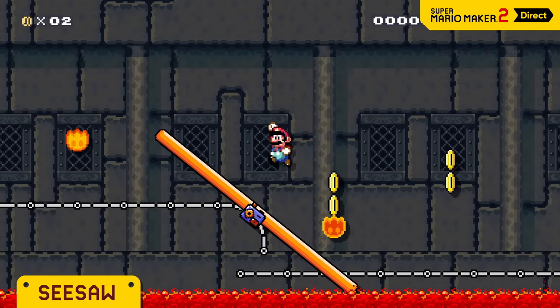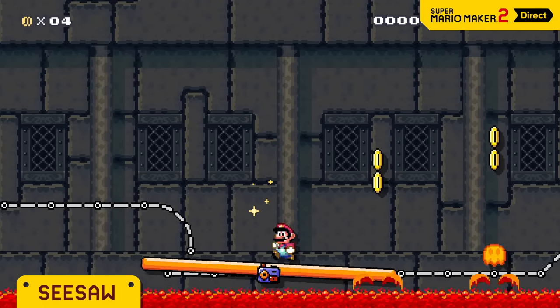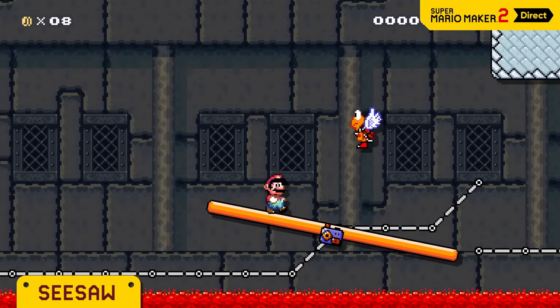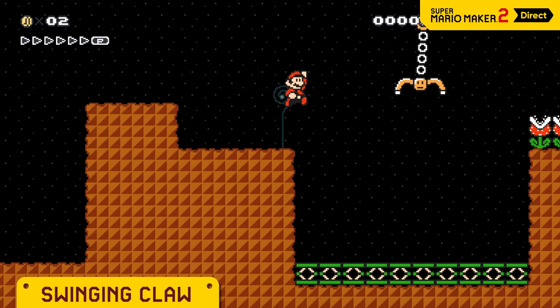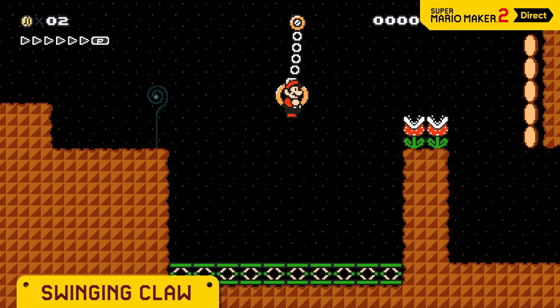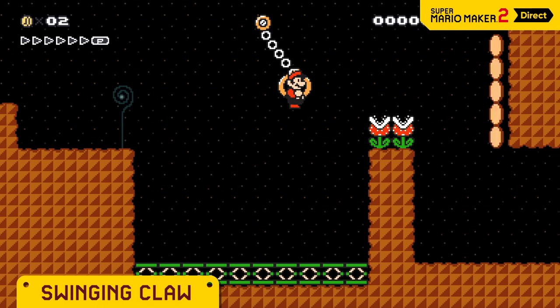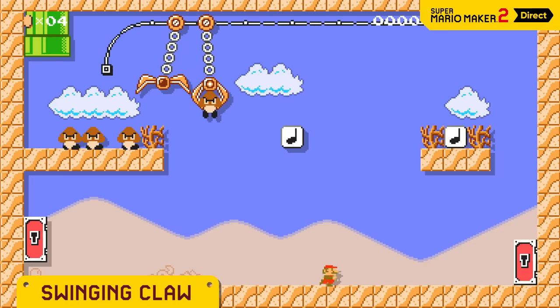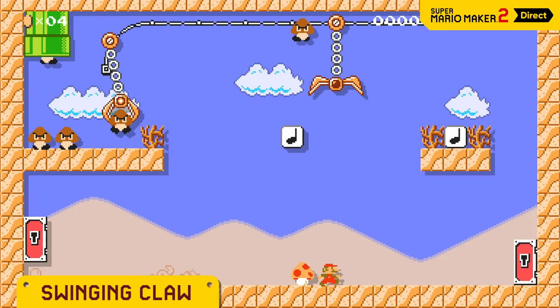Seesaws tilt left to right under Mario's weight. They're a perfect fit for risky, tilt-centric courses. Let it grab you, build momentum, then jump! Mario can even use these to send himself flying. You could even make a crane game.